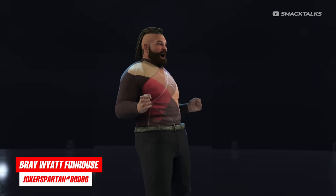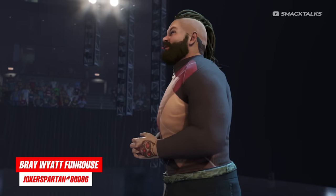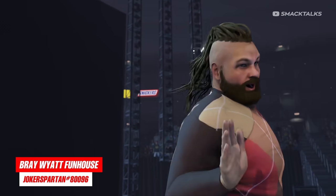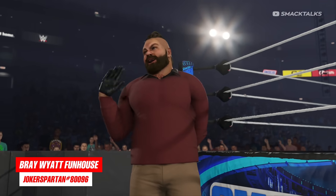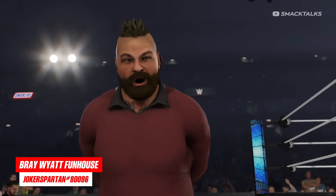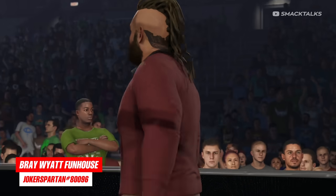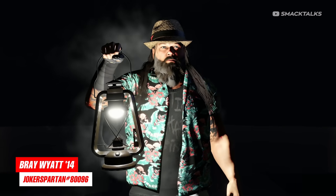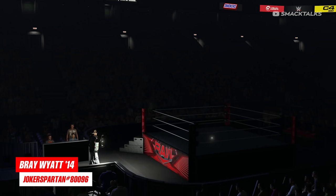Ahead of his return in the upcoming Revel with Wyatt DLC pack, we have two versions of Bray Wyatt from creator Joker Sportin hashtag 80096. The first version is Funhouse Bray Wyatt, which features two attires based on the Firefly Funhouse: a patterned jumper as the main attire and a second one in red with the Fiend's gloves. This creation comes with all of Wyatt's Funhouse motions, and once the DLC drops you'll be able to update it with his Trons and music. Switching to the second version, this is actually my favourite — Joker has also uploaded this classic version of Bray featuring his Wyatt Family gimmick, based around 2014.